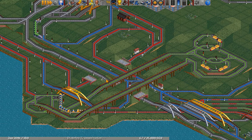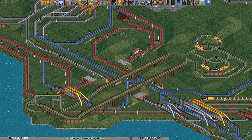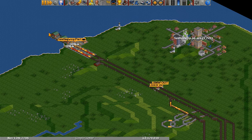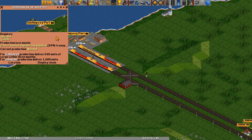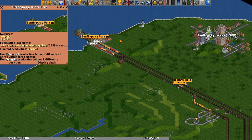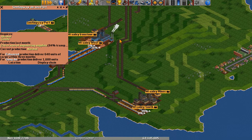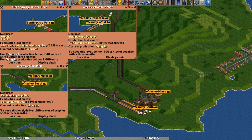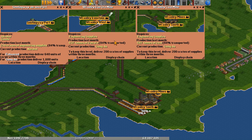It's kind of hard to wrap your head around at first, so let's get started by looking at an example. Here I have a game running the FURS Industry Replacement Set. We have these custom industries, and here we have a port that is providing engineering supplies. Over here we have two primary industries. The way FURS works is if you deliver a certain amount of engineering supplies to the primary industries, they get a production boost. I've been delivering 200 crates of supplies within three months, so I'm getting gung-ho production.